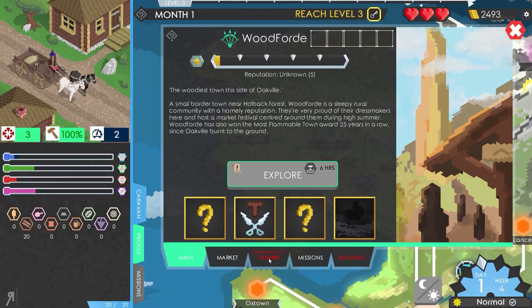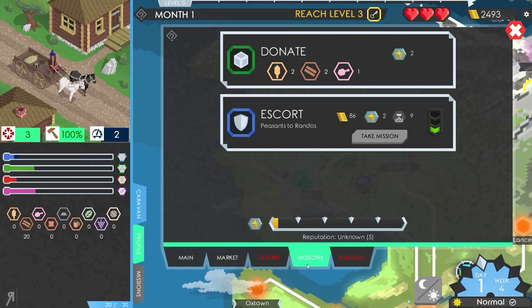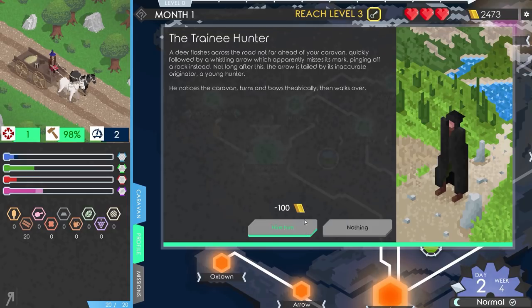I could go into the tavern but I'm not level two yet, so I won't be able to do that. However, I can take a mission — collect a letter at Randos, then return here. Let's do that mission. Randos is just over here and it's going to take 43 hours to travel.